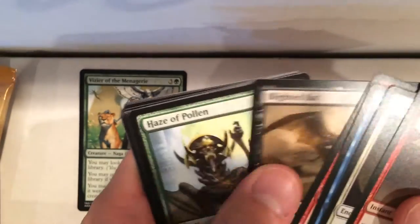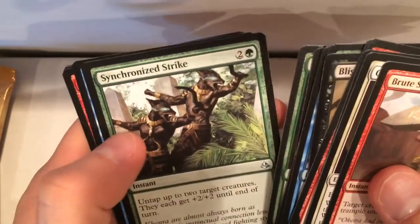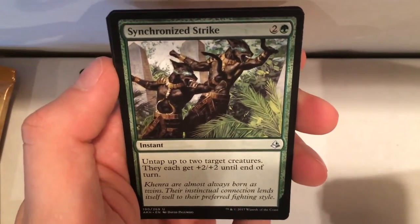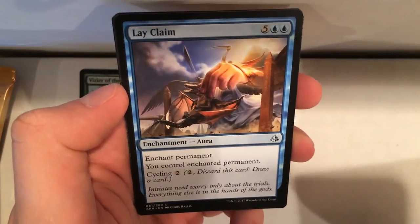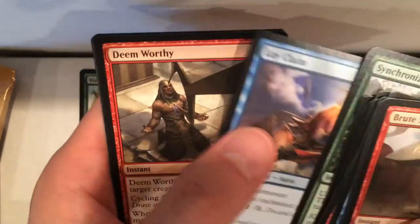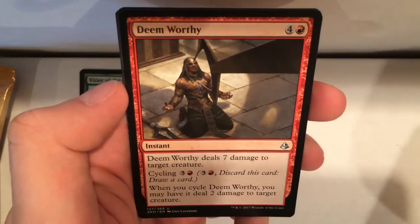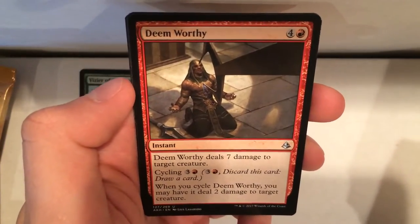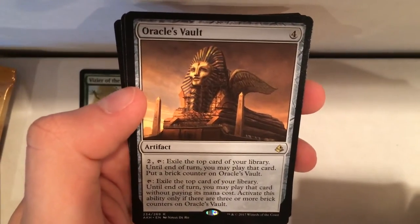Next pack. We have Synchronized Strike — I did not play that card, I got it but didn't play it. We have Lay Claim — again, seven mana, it's a little too high for me. Deem Worthy — good removal, but I had the black cards that just exiled target creatures, so even better than this. Oh, we have another Oracle's Vault — been getting those a lot.